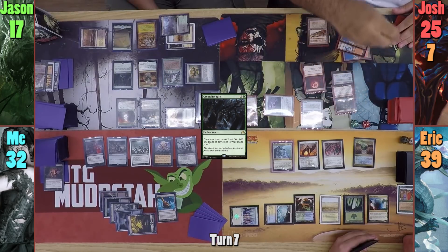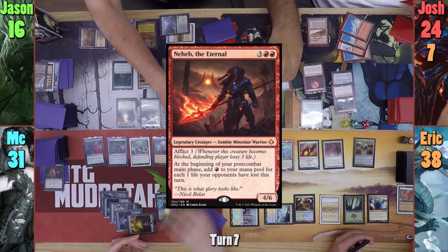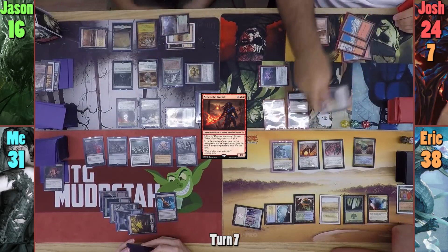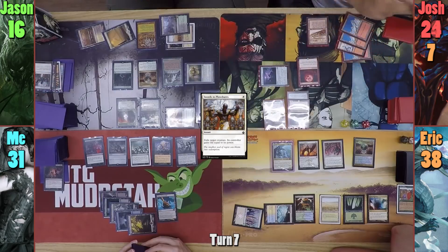Josh untaps for his turn and pays 5, one of which is from the Fragment which deals 1 to everyone, to cast Neheb. He moves the Greaves onto his commander, and moving to combat, swings the Steel Hellkite at me. Jason gets some revenge with a Swords to Plowshares, exiling Josh's Metal Dragon and giving him 5 life.